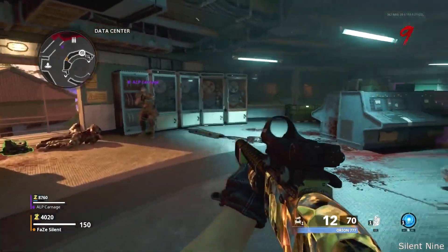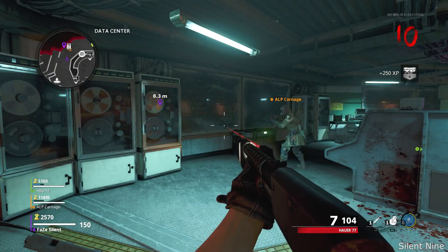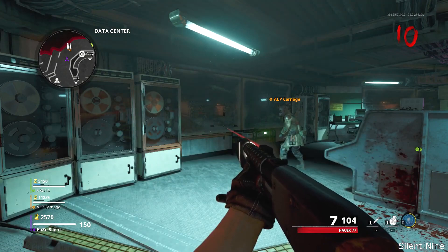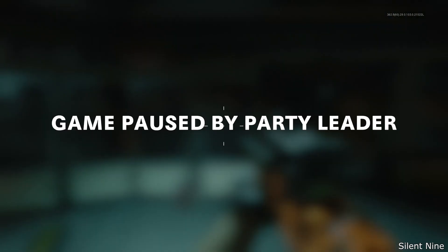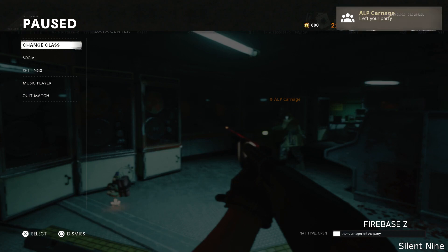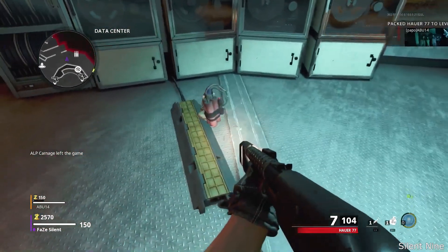Have the non-host take the monkey bomb and get ready to throw it — make sure he's holding it. At this point, you want the host to get ready to pause the game. Have the non-host throw the monkey, and when he throws it, that is when you want the host to pause the game. Then you want the non-host who had the monkey bomb to leave the game. Wait until the host gets a message saying that person left — it will pop up in the top right. After that, simply unpause the game. If done correctly, the monkey bomb should not be bouncing and should be completely still.